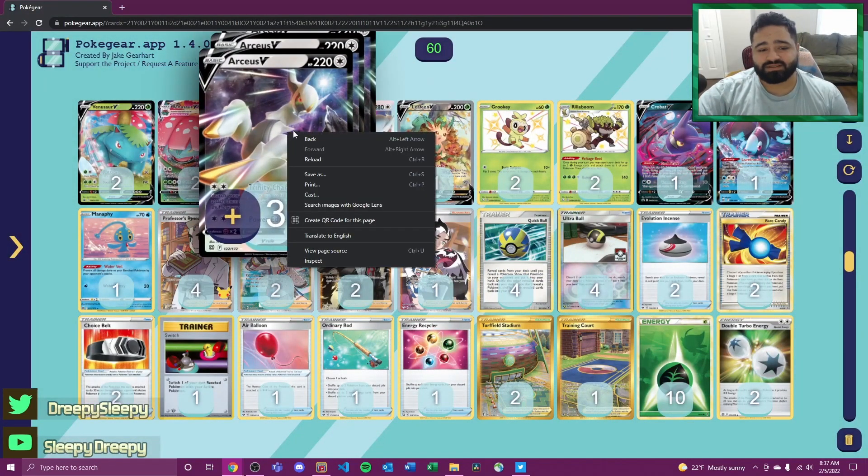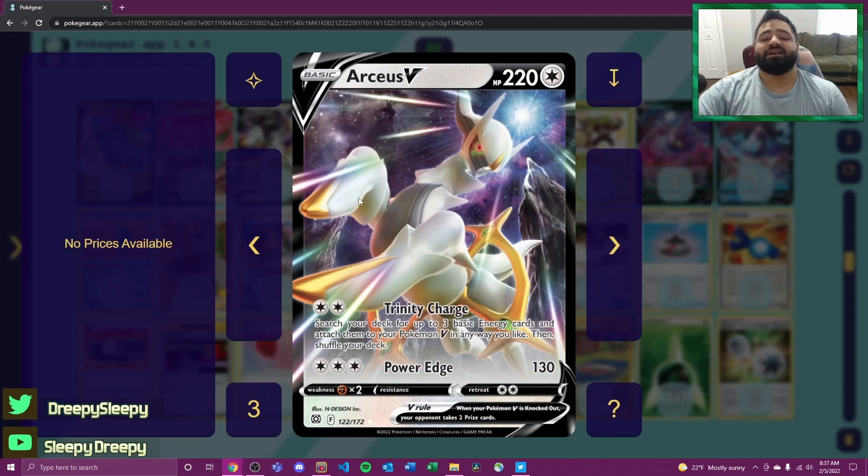Arceus V is also a great starter with its Trinity Charge attack — with a Double Turbo Energy attached we can search three basic energies and attach them to our Pokémon V. Even going second, starting with Arceus V is pretty good. Power Edge does 130 damage — 110 after the Double Turbo Energy reduction — but still an easy enough attack to use in a pinch.